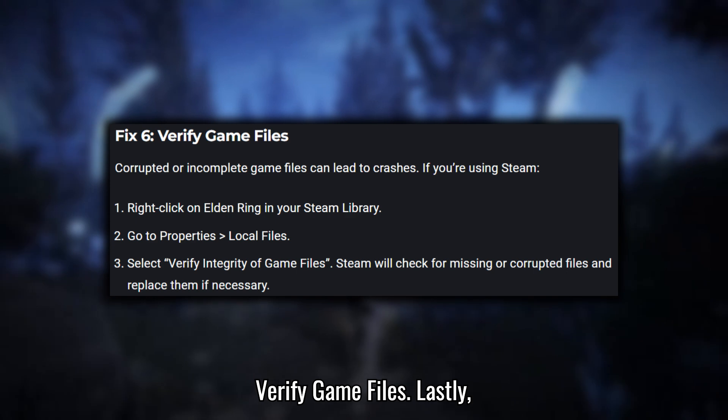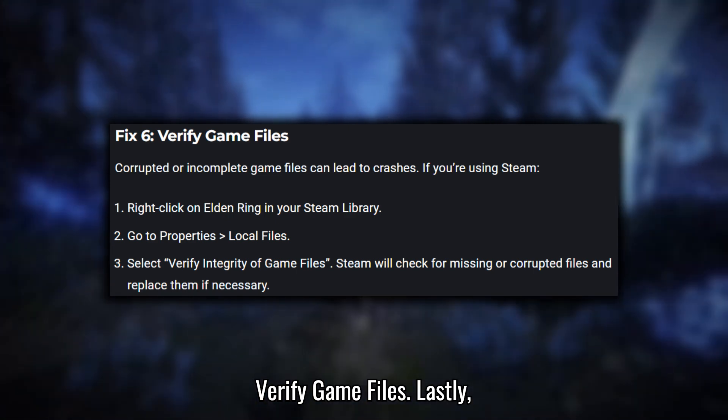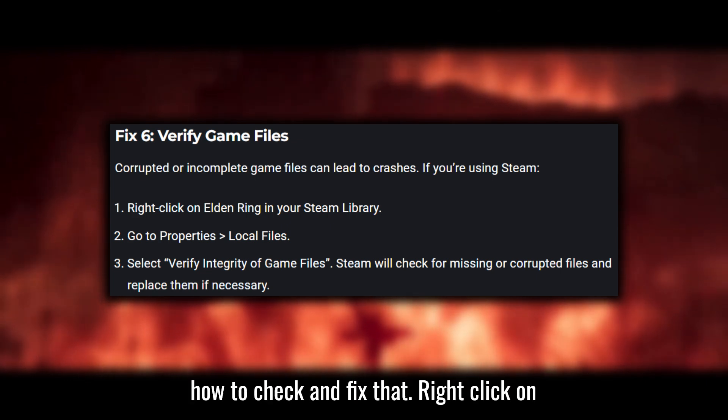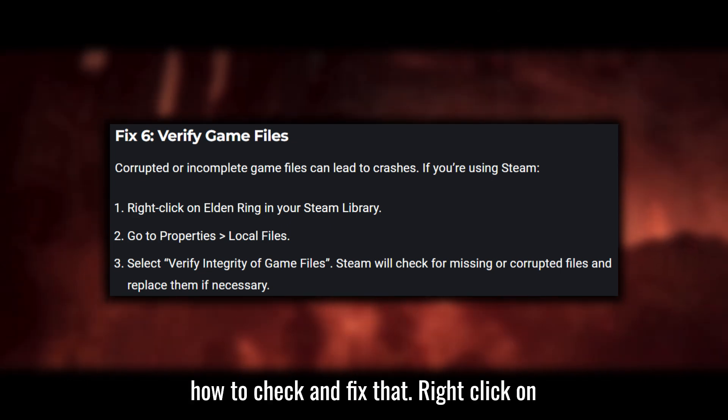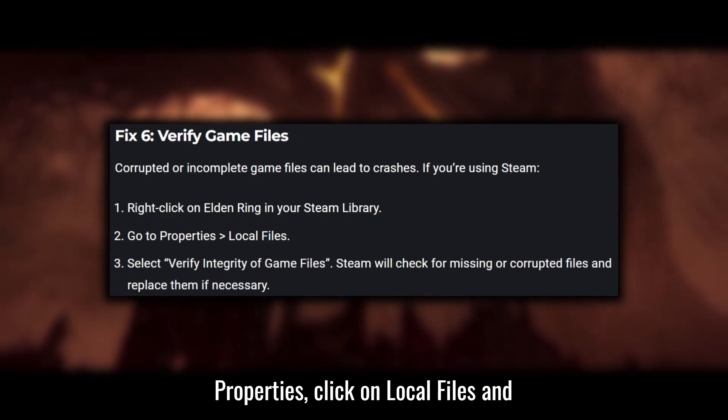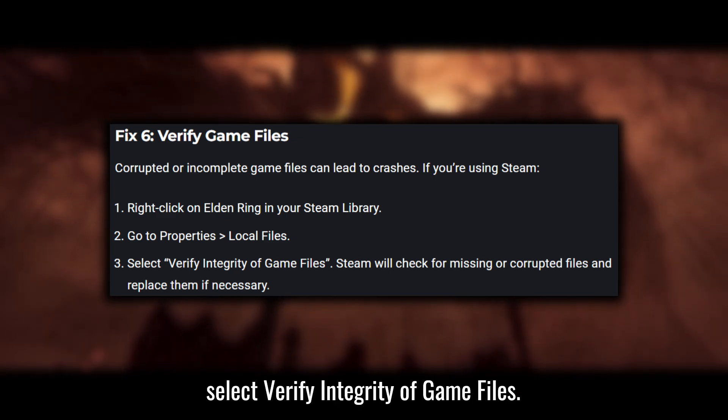Fix 6: Verify Game Files. Lastly, corrupted game files can also lead to crashes. If you're using Steam, here's how to check and fix that. Right-click on Elden Ring in your Steam library, go to Properties, click on Local Files, and select Verify Integrity of Game Files.